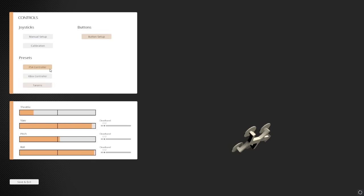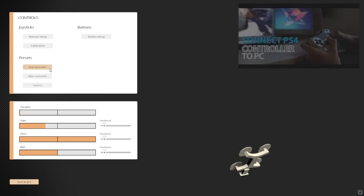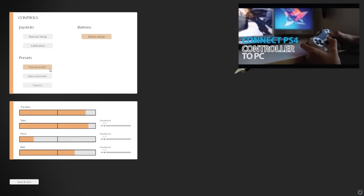To do this you would have to download some software and install it on your computer so that you can use the controller. Here's a really good video where they explain exactly how to do this — you can click on the link and it will open in a new tab so you can watch it after this one.